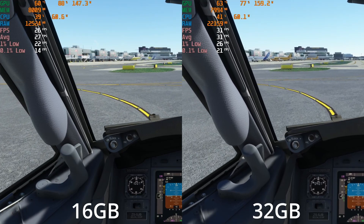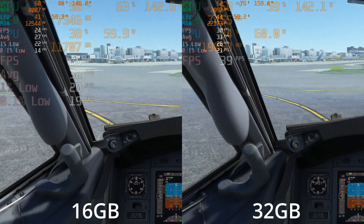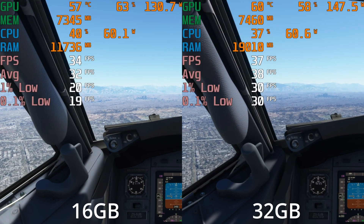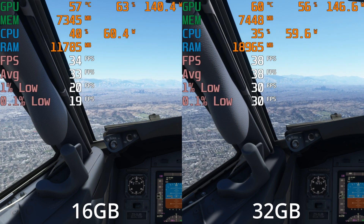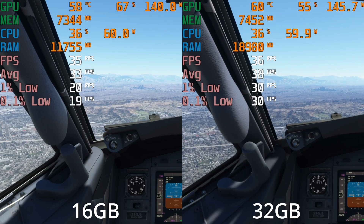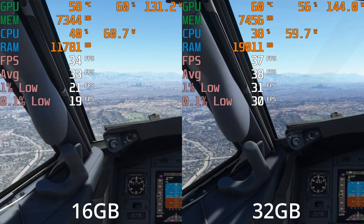4K with DLSS sees a similar story — not loads in it, but the lows are kept a little bit higher. And just for good measure, here we are in LA at 1080p ultra, and it's the same old story: average fps not a lot in it, but the lows on the 32 gig system don't go quite as low.